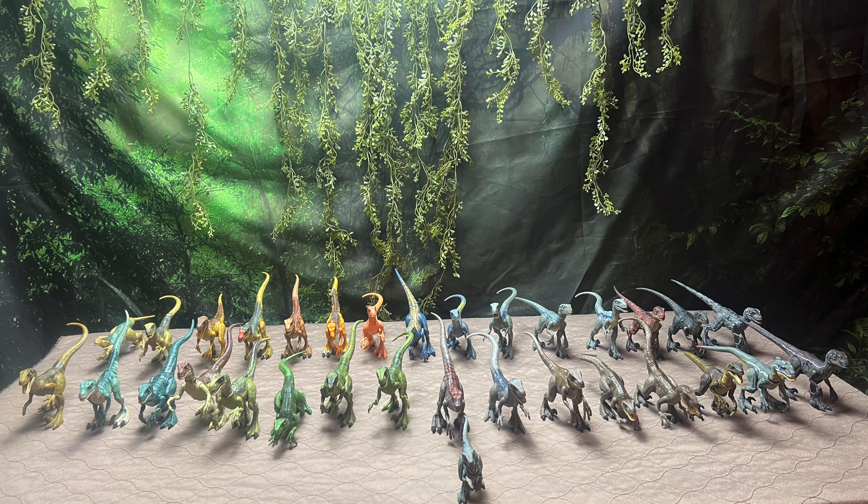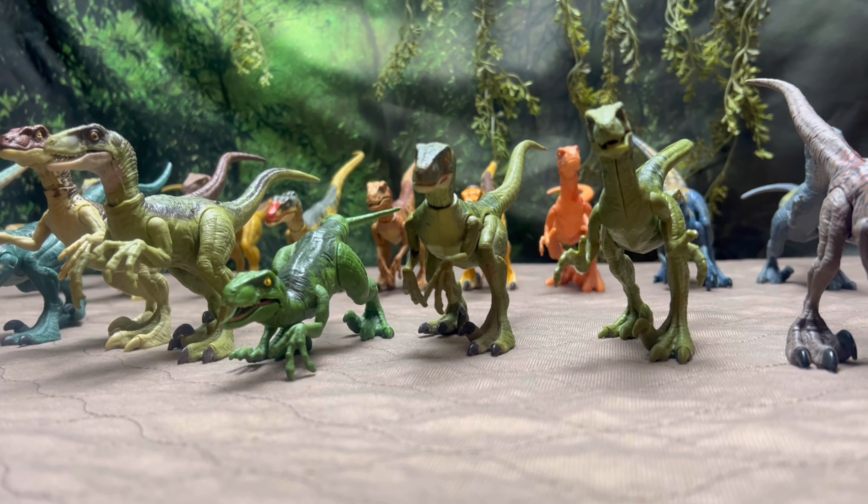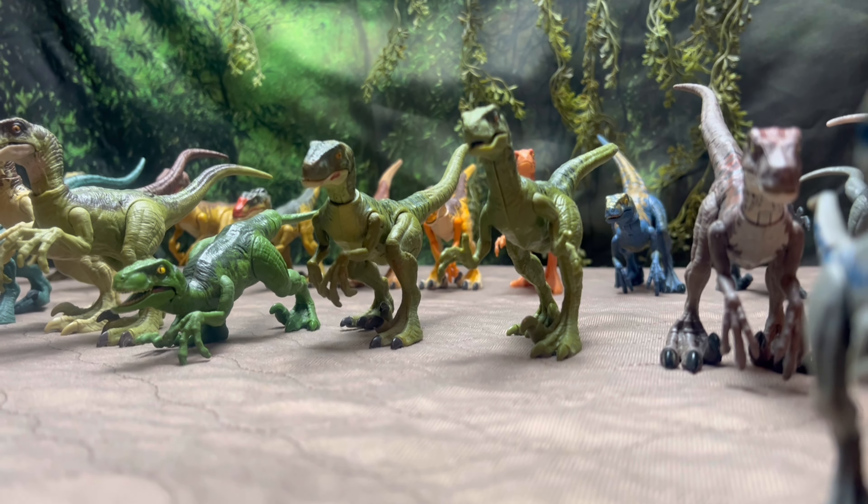Let's get started with the full collection breakdown, starting with the velociraptors — and boy is this a massive collection. The raptor collection is probably the biggest. First we have one of the Legacy Collection brown raptors from Jurassic Park, followed by another Legacy Collection release — the original multi-pack blue raptor. Then of course we have the newest Delta, a Camp Cretaceous attack pack. That green one is the one that came with the Dominion Ian Malcolm, followed by the original stalking green raptor from Fallen Kingdom, and the Camp Cretaceous Charlie, followed by the first release of Charlie.